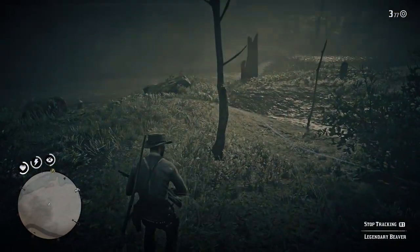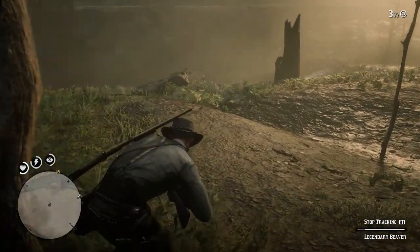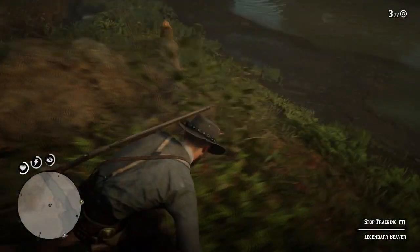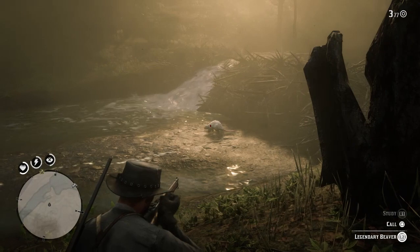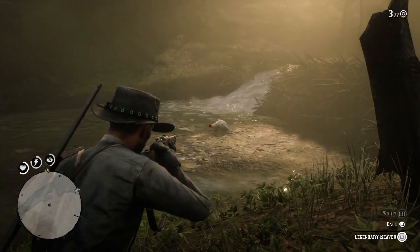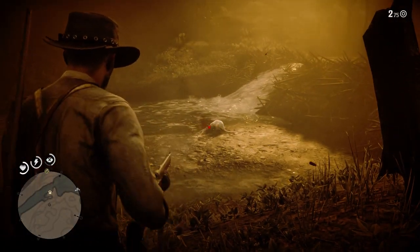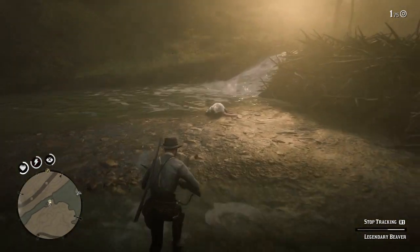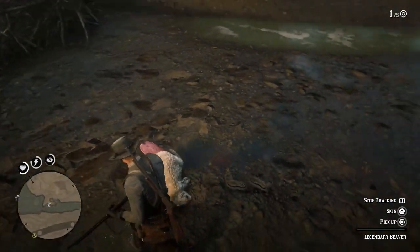So we're just going to move towards him now, try and be a little bit sneaky. And here it is, we can see it just sitting here. Basically you can kill it with anything, it doesn't matter what you kill it with. When you do come across the beaver like this, make sure you put plenty of bullets into it so that it dies. I'm just putting one into it and you can see we've got ourselves the legendary beaver. There we go, lovely.